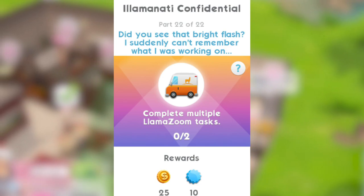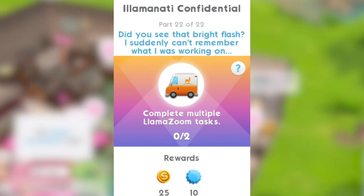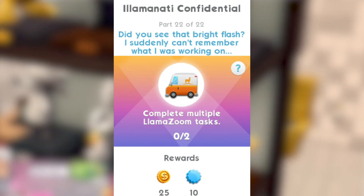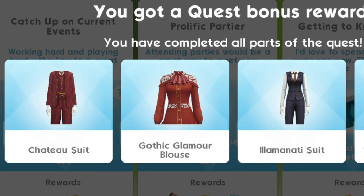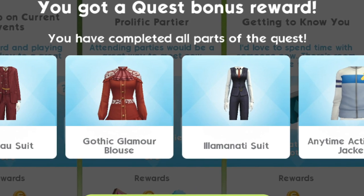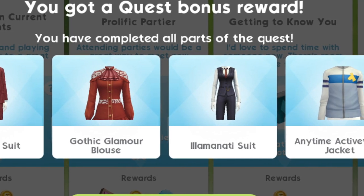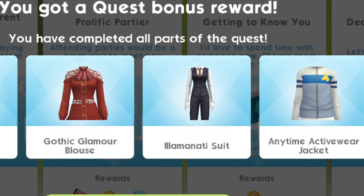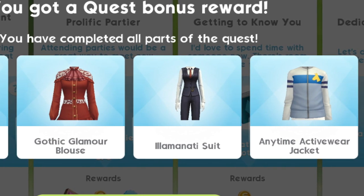When you have completed the final part, you will get the outfits, the clothes — you'll get the chateau suit, the gothic glamour blouse, the Illuminati suit, and the anytime activewear jacket. I love the steps in that quest. That is amazing — I love the little story behind it.